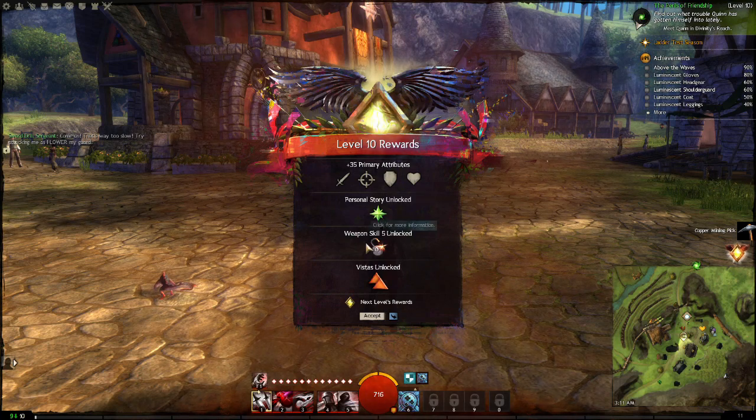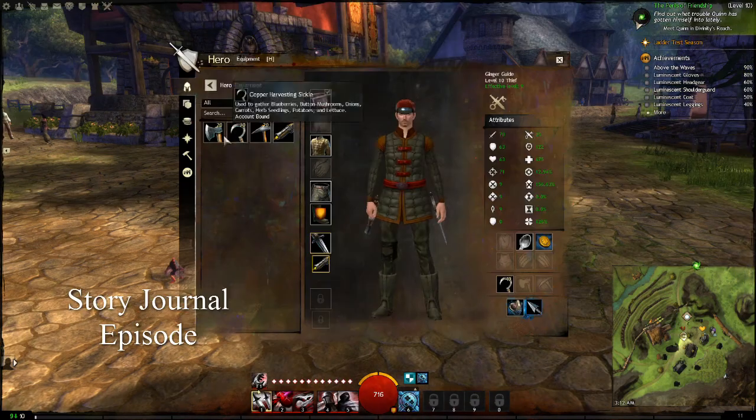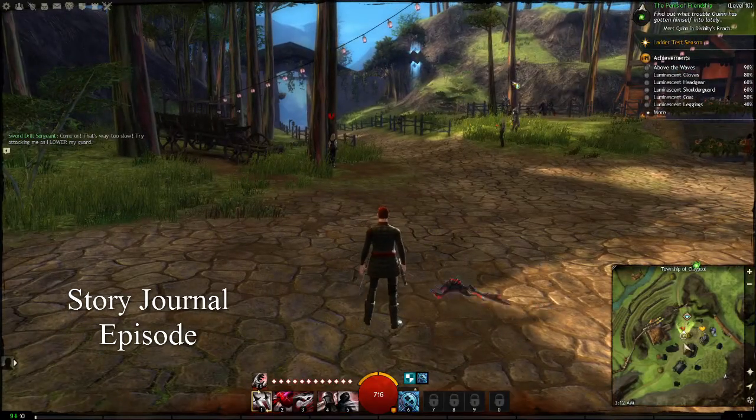You get the story, instance unlocked here, skills, vistas. You can look at the next one, and you can also press this arrow in the corner to hide it. You can look at your story — it goes up here — and that's just how you progress the story part of it.